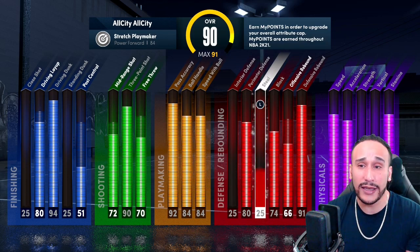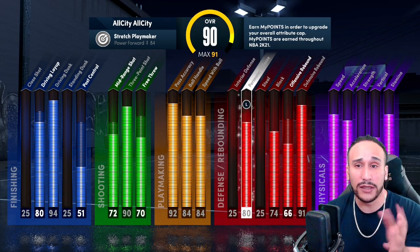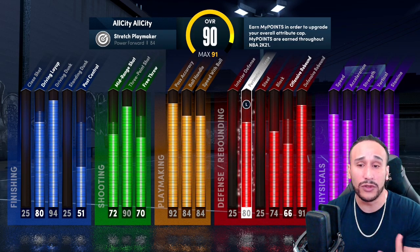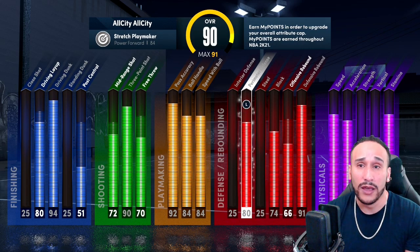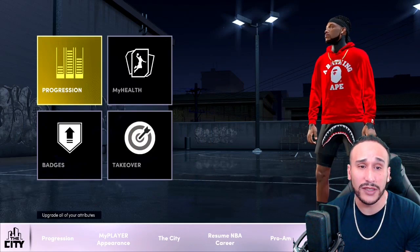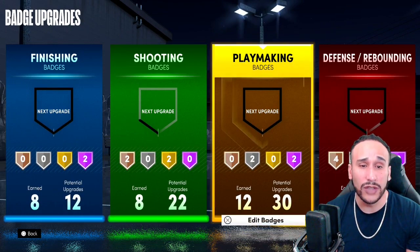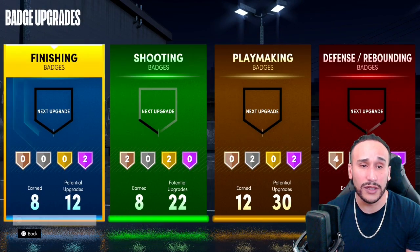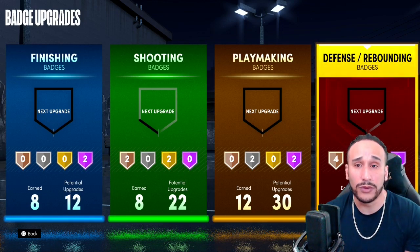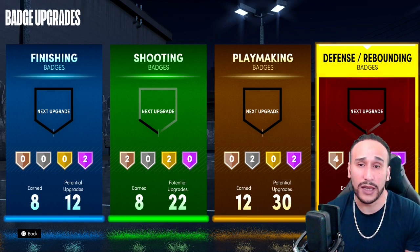Where this particular build does lack is in defense and it's noticeable. My perimeter defense is at an 80 and it feels more like it's at a 25 when I'm out there on the court. The player is just not responsive on defense. So if you were going to consider dumping anything anywhere else aside from finishing, I would go towards defense and defensive attributes to increase your defensive awareness and responsiveness out there.